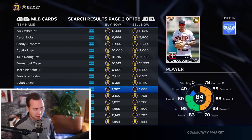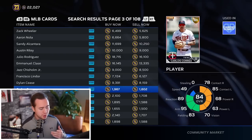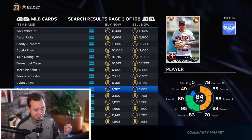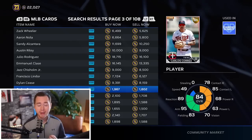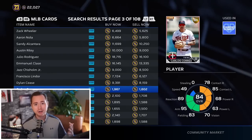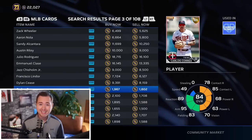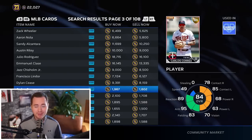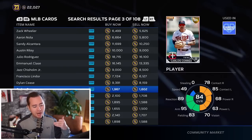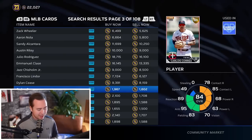Another example: this Carlos Correa card. With lower numbers it's easier to do the math quickly. At 1,967 stubs selling price, we lose about 200 stubs to tax, so we get about 1,800 back. If we buy at 1,602, that's roughly a 200-stub profit per flip. It's not a ton, but flip it 10 times that's 2,000 stubs; flip it a hundred times that's 20k. Personally, 200 stubs is probably on the low end for me to bite on.